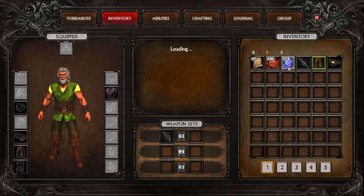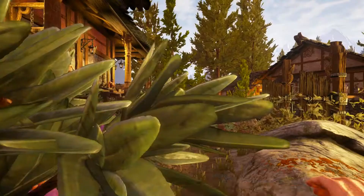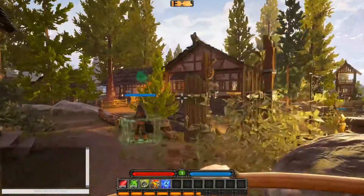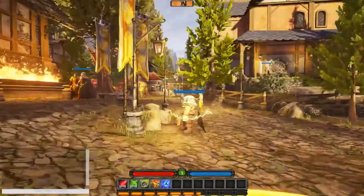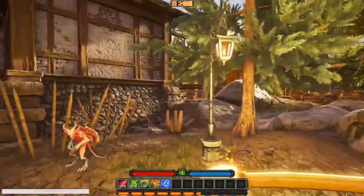We'll just go ahead and use our portal stones to zip back towards base. Some of the things I brought up in my first review — the bank having something to share between characters because RNG-based loot is grindy. I like grindy, but there's a point where you've ground so long looking for a decent piece and you have another character sitting on 50 capes in their backpack. It's rage-mode inducing. When you get all the stuff you want on a different character with no way to transfer it, it's rough. So I really like that bank feature.